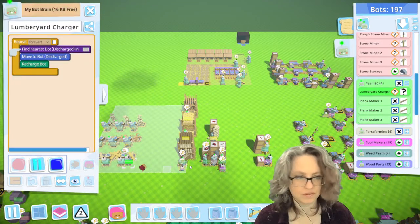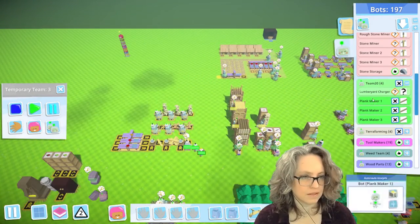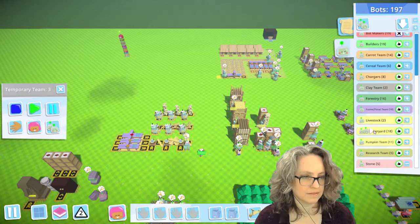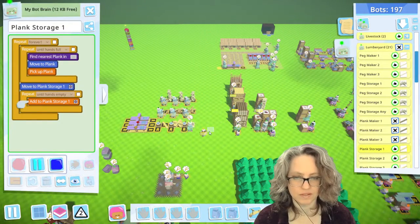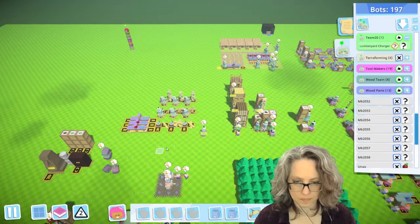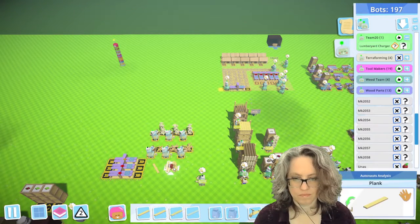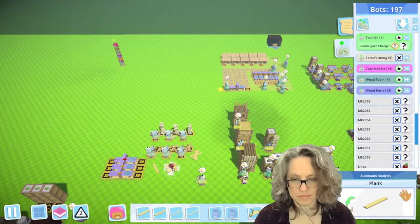The lumberyard charger, you can go. I need the plank storage too. I did not mean to make a team, so that's very annoying. Plank storage — they should be fine. This one might be in the way after all. And then we want to get rid of these. Of course these planks are going to be in the way, but they'll all have to be reprogrammed. I do have a generic plank storage now too.